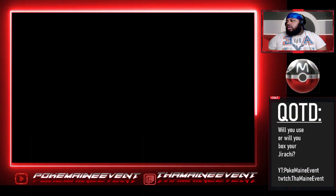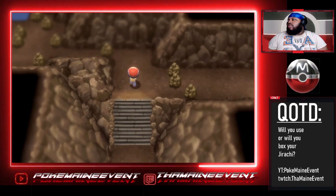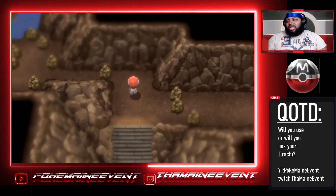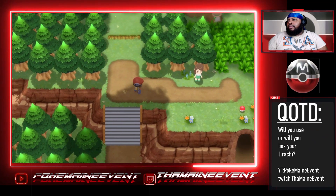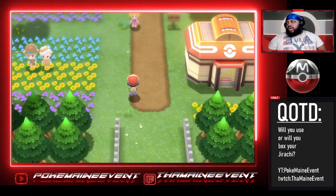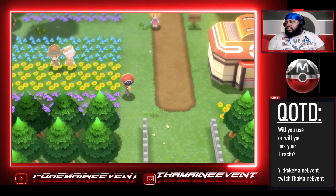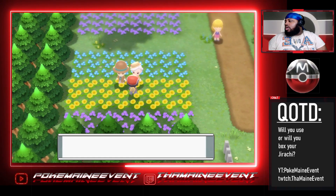You have to avoid those trainers, but you're gonna go north through this cave — Ravaged Path — and this is where you need Rock Smash. You gotta get to the cave with Rock Smash; I skipped all that because of the wild encounters. Then you go this way because this is the path to the next city. After you avoid or battle those trainers, you get to this little flower patch in Floaroma Town.